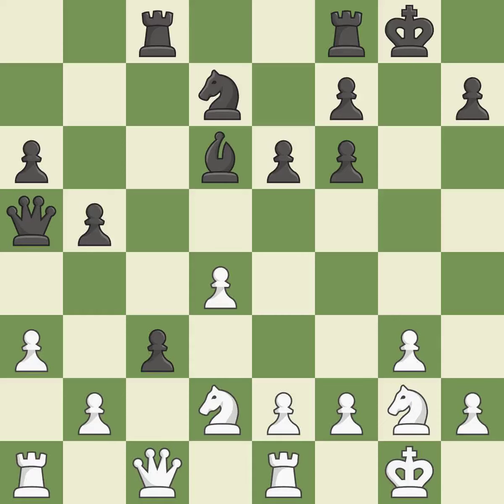Recaptures — this threatens to fork pieces. This attacks a piece, winning a tempo when it moves away. This reveals an attack on a queen. This is the only move that works — that was a truly amazing move, it is brilliant.